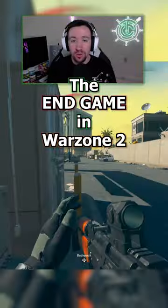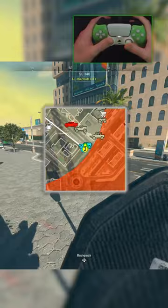The end game in Warzone 2 is tough, but let's break down how to set yourself up for victory. With the gas on our heels and a long way to go, using a vehicle to rotate is our safest option.